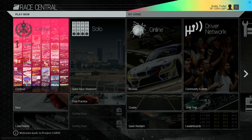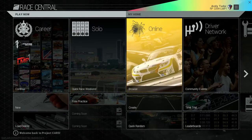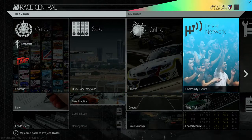Hi everyone and welcome to the first in a series of videos taking you in-depth with the various features in Project Cars. The logo for Project Cars consists of four stripes, which relate to the four broad categories of how you can play the game: career, solo, online, and community through the driver network. You can access all of these quickly and easily from the Race Central hub. In this video we're going to have a look at your career.